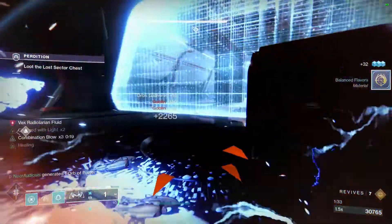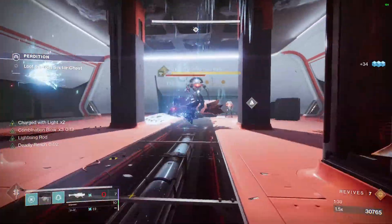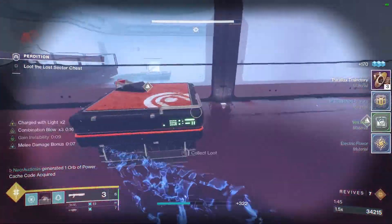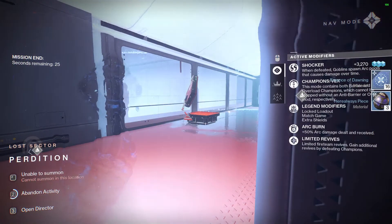Here are the last two — easy. Down in one minute and two seconds. All done: 16 Dawning Essence.